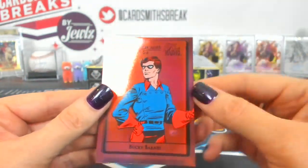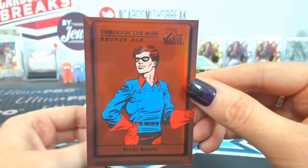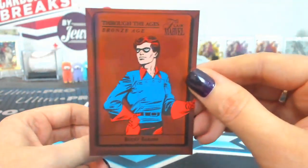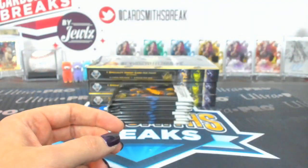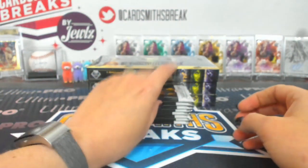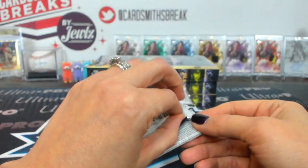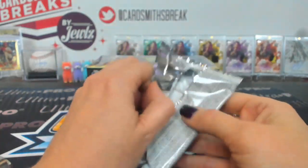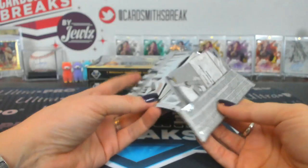And a Through the Ages Bronze Age Bucky Barnes — looks like Robin. The old guys look is weird. TTAB three. There's no short ones — it's just copper, bronze, silver, and gold. So that's the second tier.